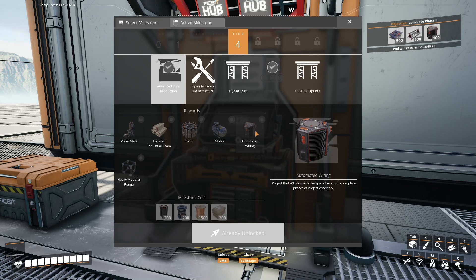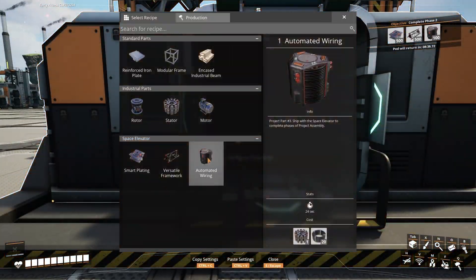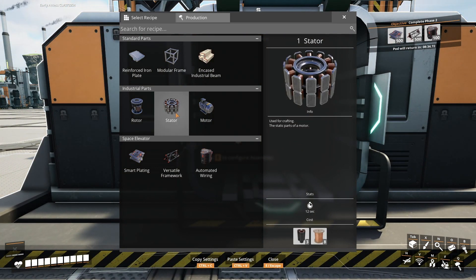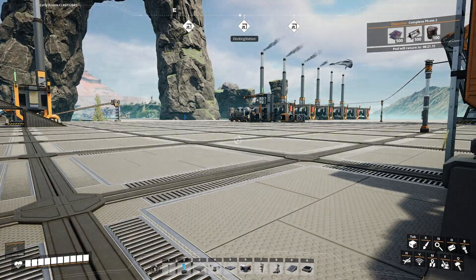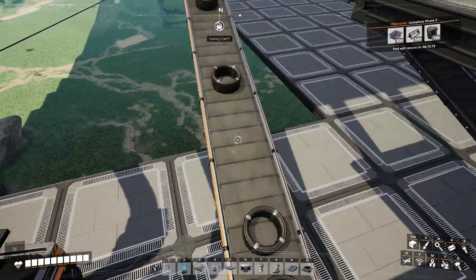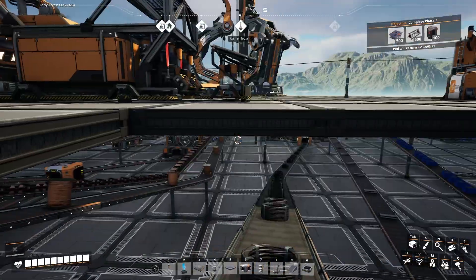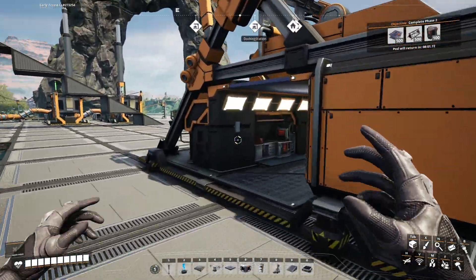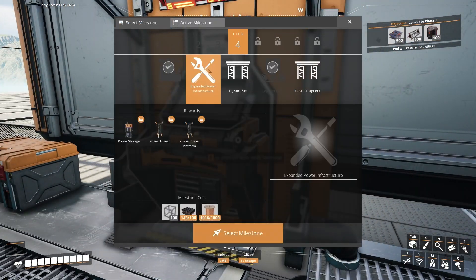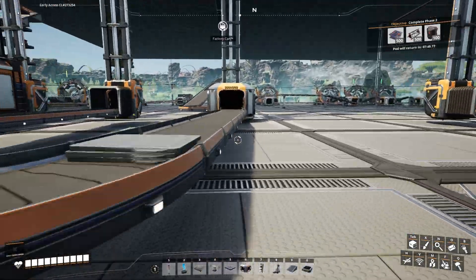My biggest concern right now is probably going to be the automated wiring. Let's see what we need for that — we're going to need the stators and cables, and for those we need steel pipes and wires, which will be relatively easy to get going. I think I will focus on that in the next episode because I need to let some of my stuff build up and I need to clean up all of this down here. Probably get rid of these power banks, because after eight more minutes is finished I'll probably have enough to do the expanded power infrastructure. So we can get rid of the biomass and build power storage.